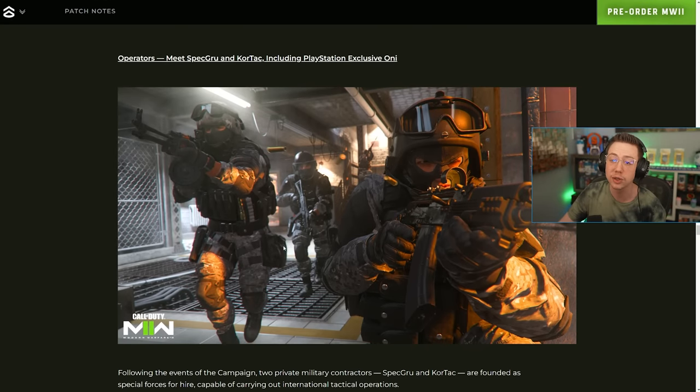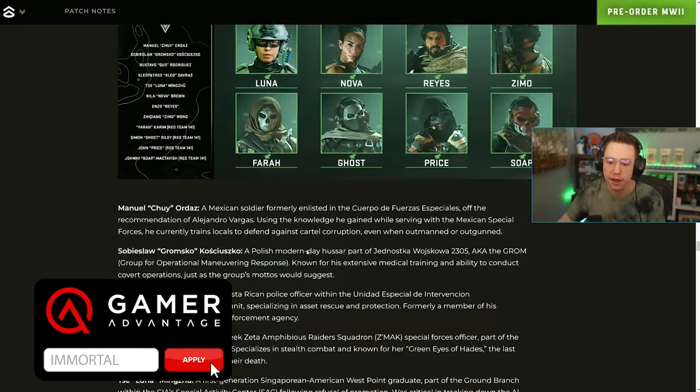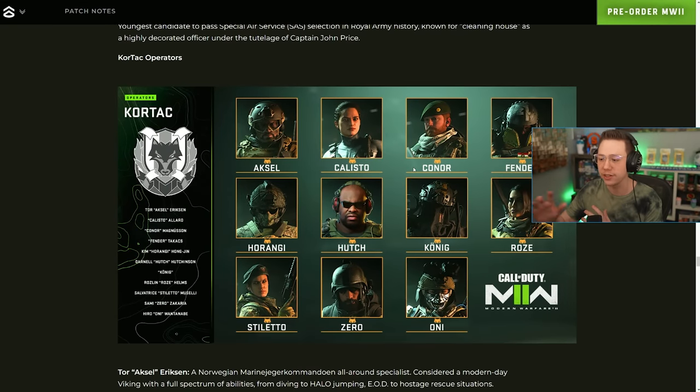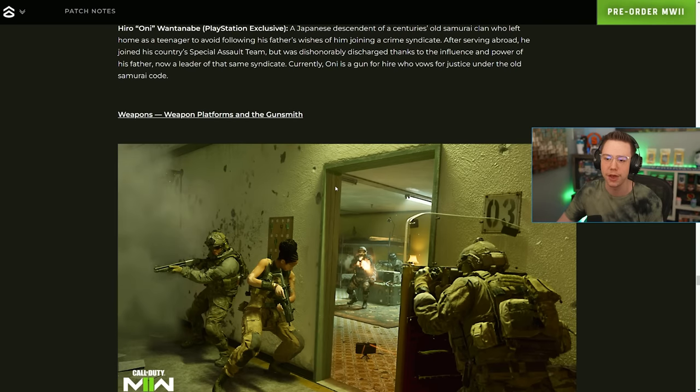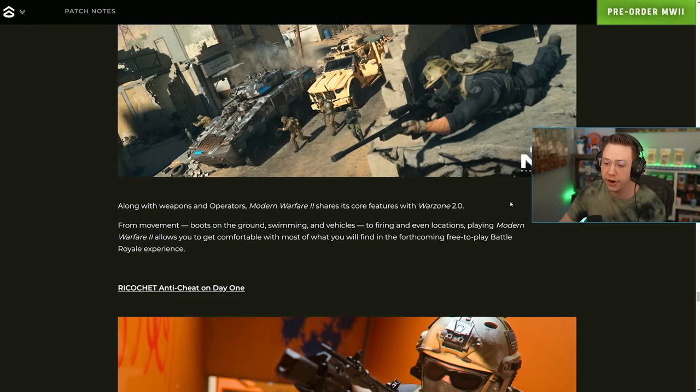Over 30 weapon platforms at launch covering over 50 unique weapons — movement, firing, and all that. At launch there will be 33 unique weapon platforms, each containing up to six weapons, giving 51 primary and secondary weapons total. Expect 10 rifles, four battle rifles, seven SMGs, six LMGs, four shotguns, six marksman rifles, three snipers, a riot shield, five sidearms, four launchers, and one melee secondary — that's what you'll need to complete for the camo grind this year.